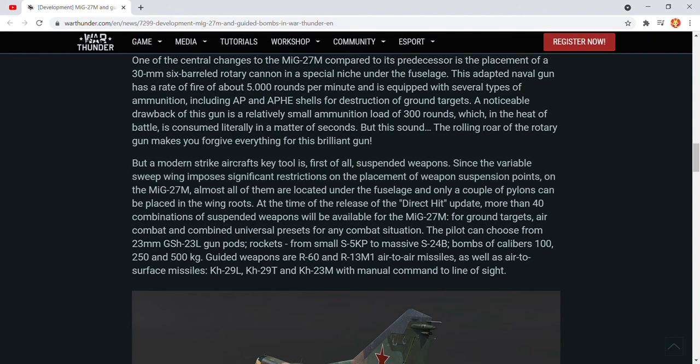You've got the GFH-23L gun pods — don't bring those. The S5KP, those are okay. S-24, those are great. 100kg bombs, 250kg bombs, 500kg bombs. Guided weapons — R-60. R-13M1s, which are good radar missiles. As well as air-to-air and air-to-surface missiles.